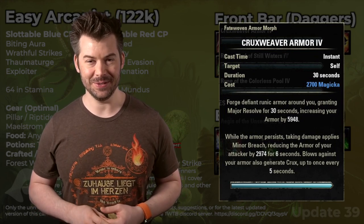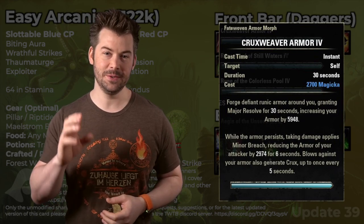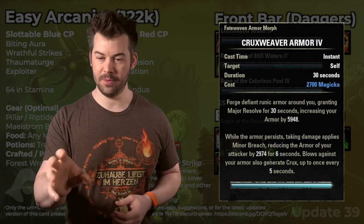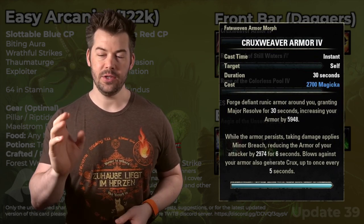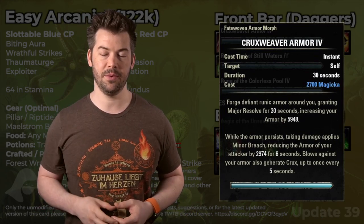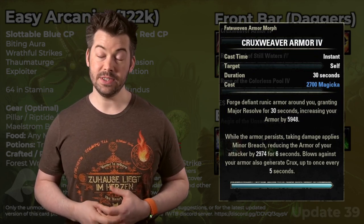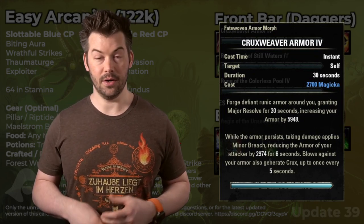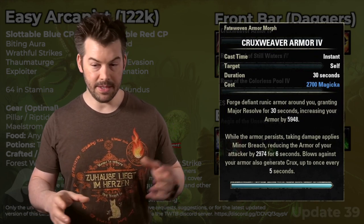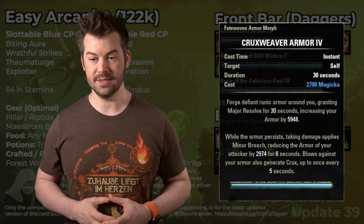Keep in mind that in some fights you can take a little bit of damage intentionally to constantly generate Crux — just don't kill yourself trying to do that. Most organized group events and solo content, you can use this skill to help generate Crux. It also provides Major Resolve, which reduces your damage taken by 9%. Combined with Minor Evasion on the front bar, you get a pretty tanky build all things considered.